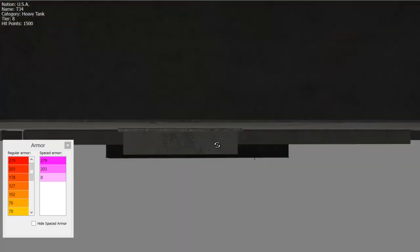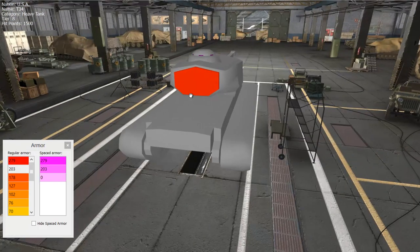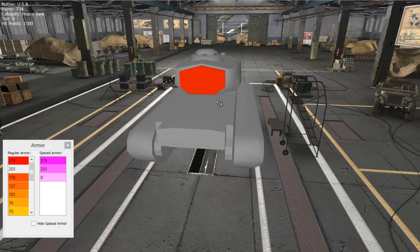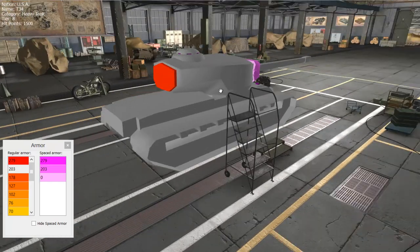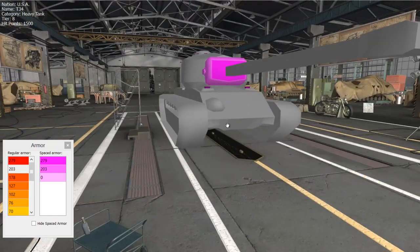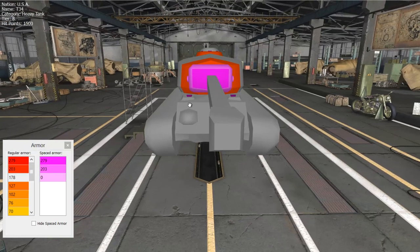For the non-spaced armor on the turret, you get 203 millimeters at the rear of the turret, which is remarkable for rear turret armor. Unless you can avoid it, don't shoot this tank in the rear of the turret. Most guns at tier will have enough penetration to go through 203 millimeters flush, but it won't always be a flush shot, and many tier 6 and 7 vehicles will be unable to penetrate it when angled.